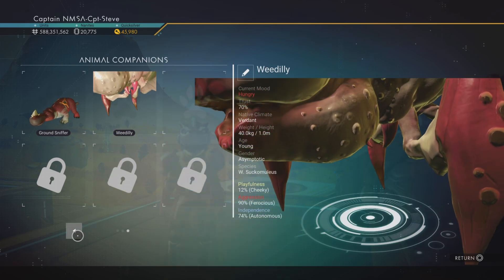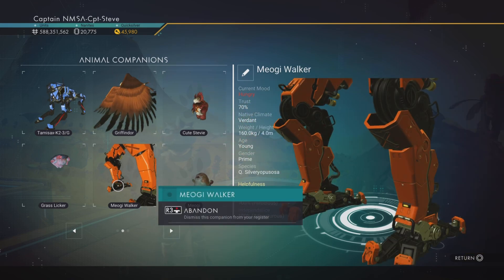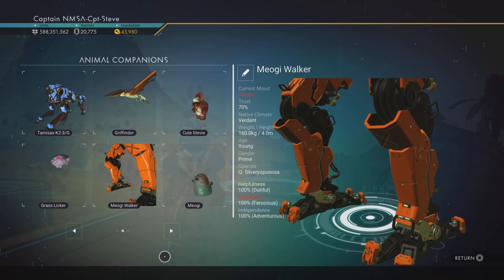This is the new pet, the little sort of like derelict dude — but yeah, you can't really see him. And there's the Miyogi Walker — you can see his legs. Awesome.